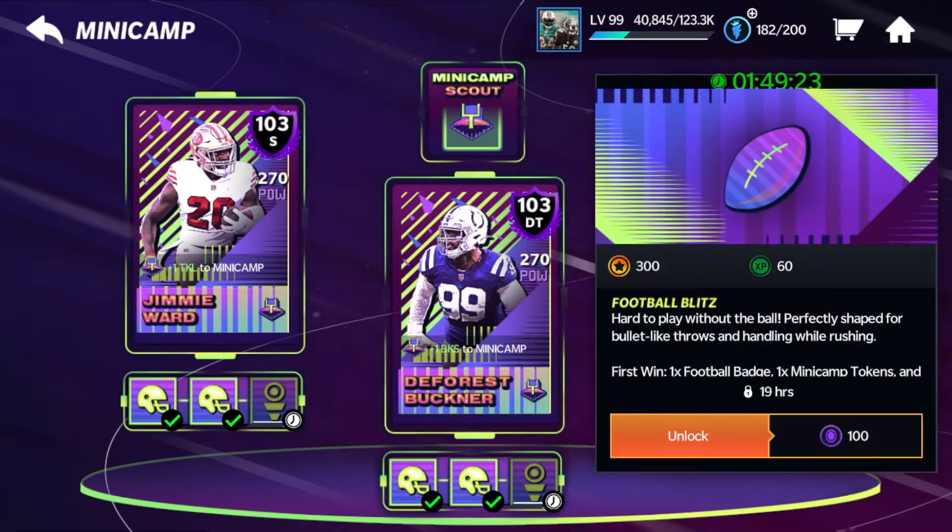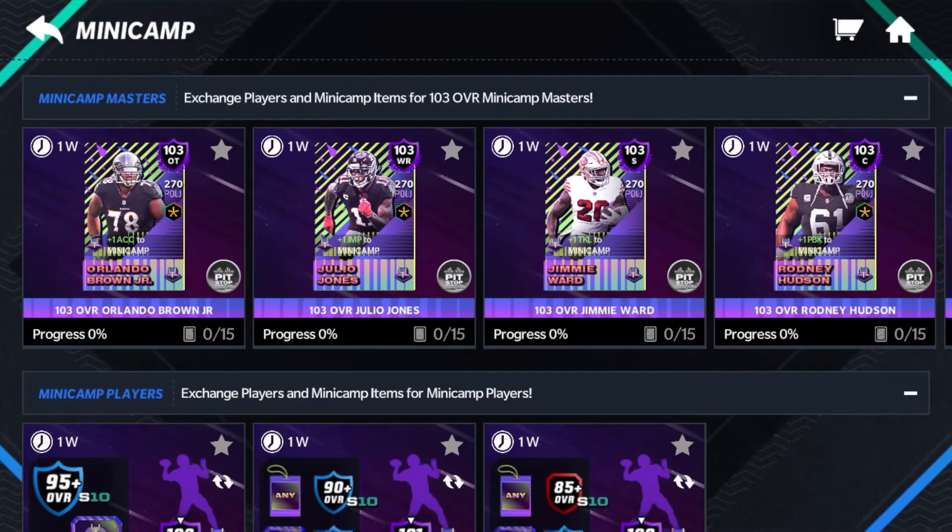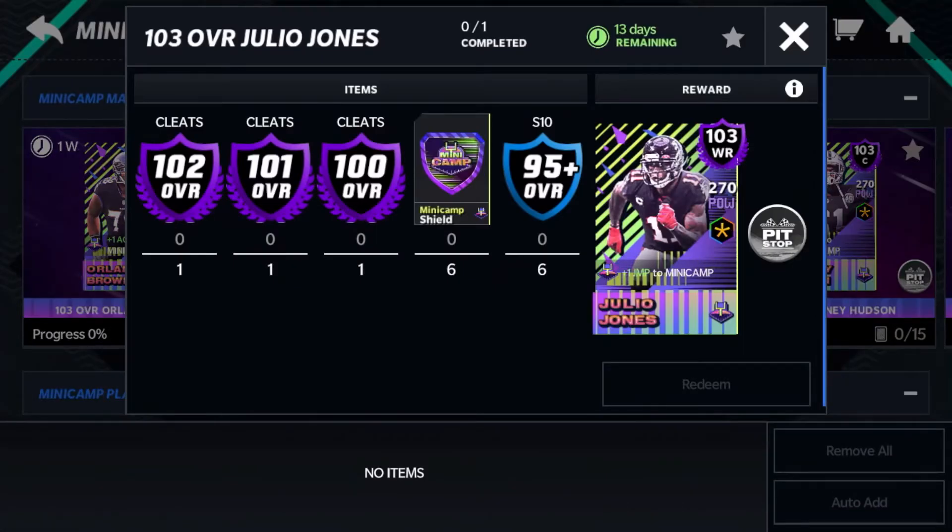Looking at the sets, we'll use Julio as an example. For a master you need a 100, 101, and 102, six shields, and six 95s — plus five pit stop tokens. You're going to have to build those 100s through 102s since they're not automatically available.